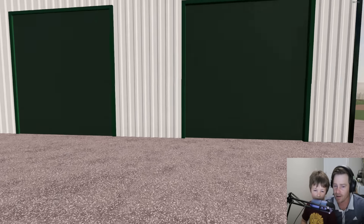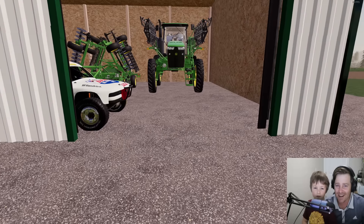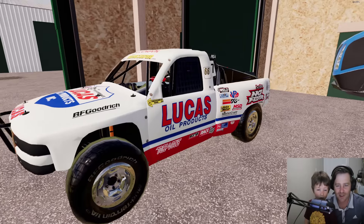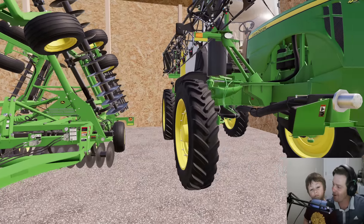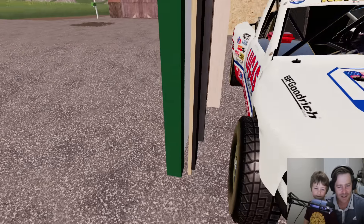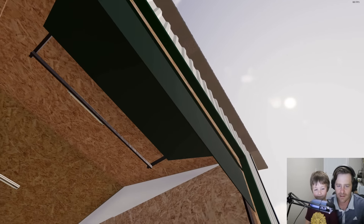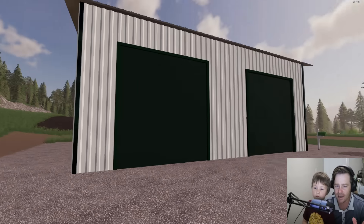Now barn number three — also not our barn. Oh no... this is the one we would have been perfect with. A brand new spray rig, a little derby truck, and look at this New Holland T9! Oh my gosh, that's so much money worth of stuff. And a new John Deere disc! This is the one we should have gotten. But we didn't know. I'm a little mad we didn't get this one.